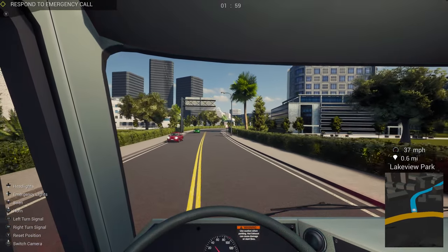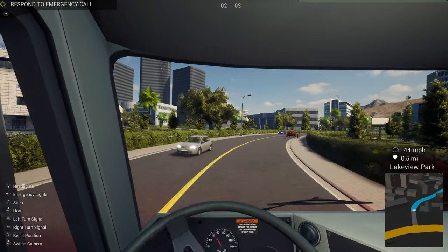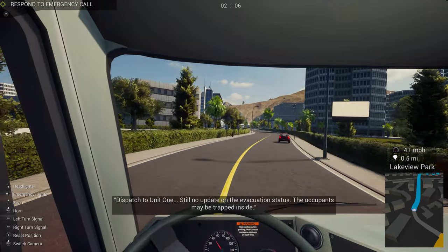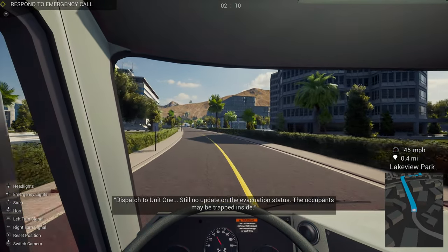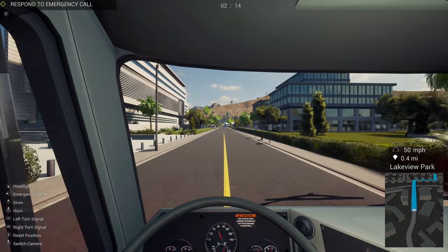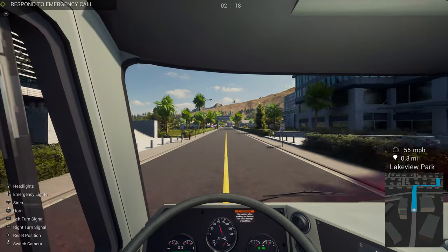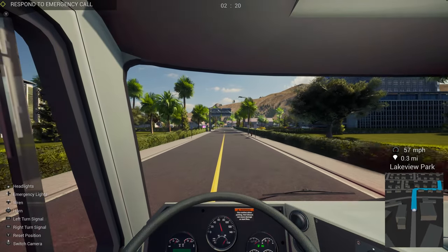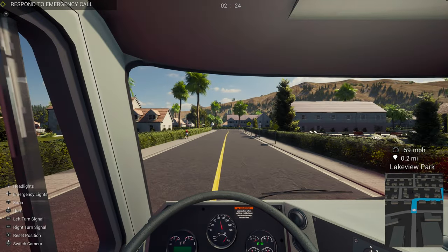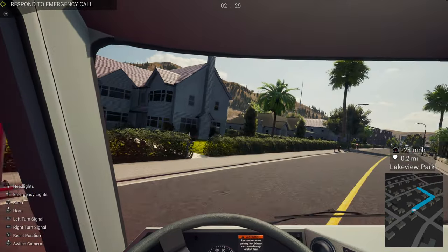I wonder if it's actually possible to flip one of these — you know, in the game. Dispatch update: still not updated on the evacuation status. The occupants may be trapped inside. We've got two more turns to navigate. And the game's having some fun with the loading.